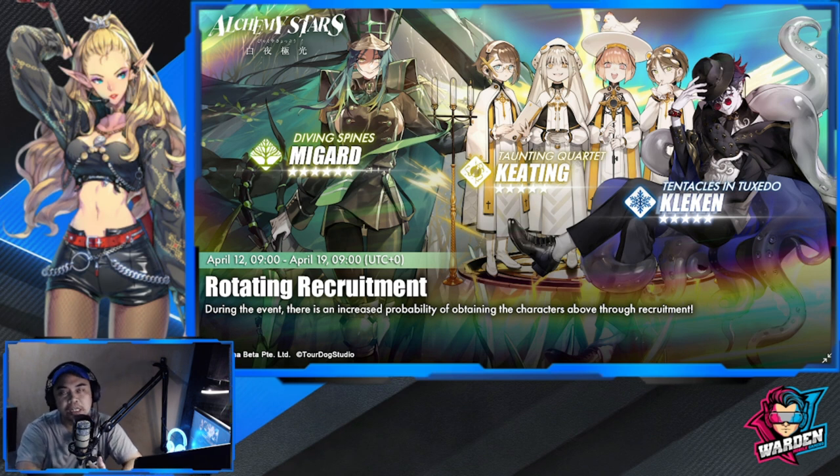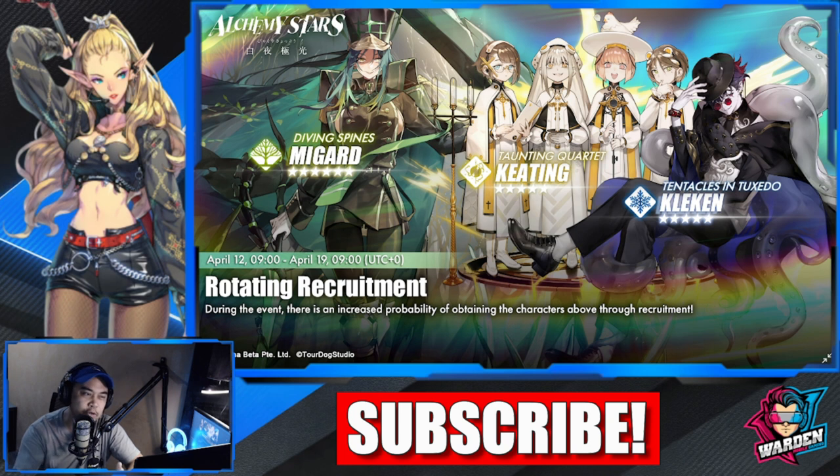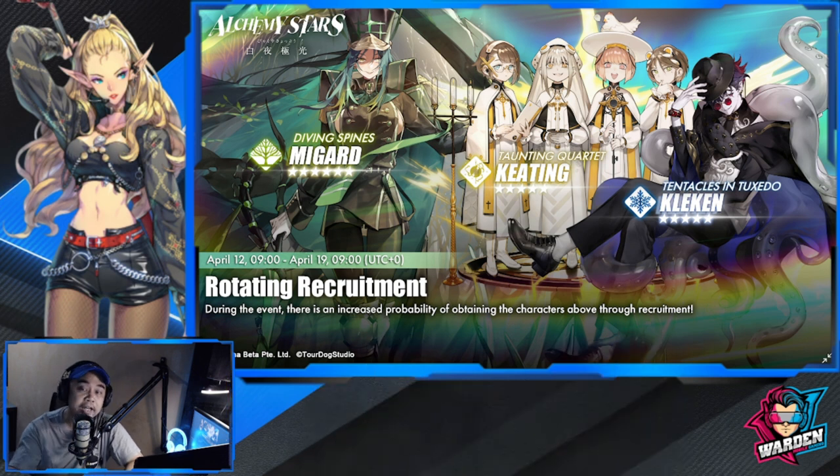Keating does a debuff where enemies take more damage - that is basically the gist of their kit. They are kind of good in some stages, but I'm not really inclined to get them. You might get them when you pull for this banner anyway.